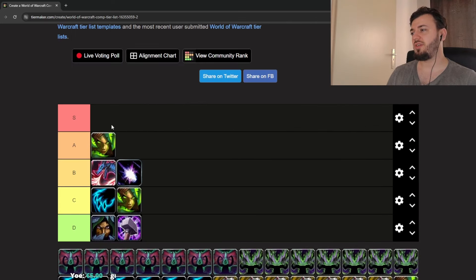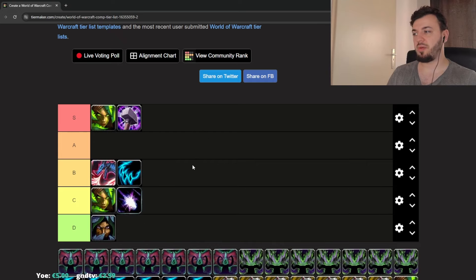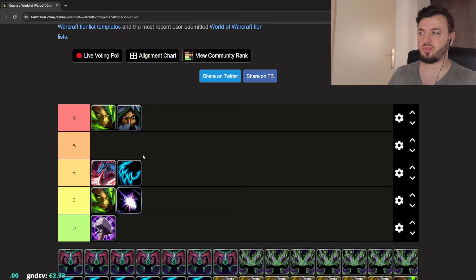Survival Hunter can actually be a good one — better than BM. You could play with a Balance Druid or Retribution Paladin since you're both melee with kiting capabilities. Your damage from the start can be very good if you pop all cooldowns right away. My preferred comp is probably Subtlety Rogue, as Survival Hunter can do well there, or with a Feral Druid — though that's my bias toward Feral being good in twos.